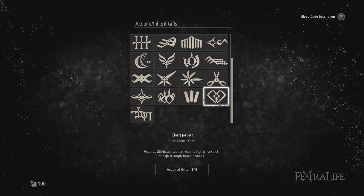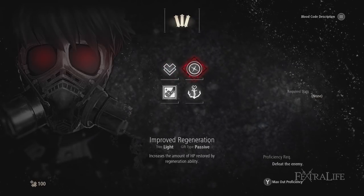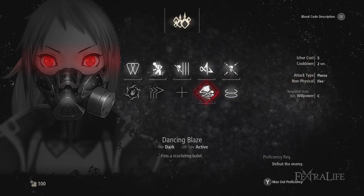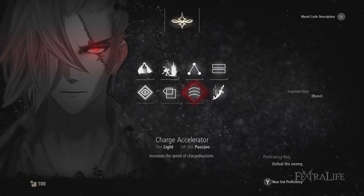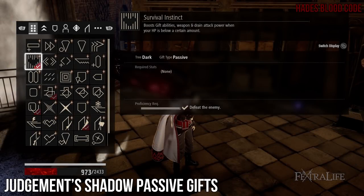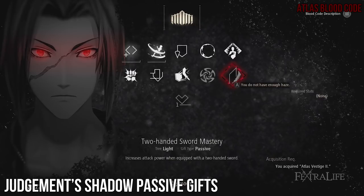Gifts initially can only be used with the blood code that they are part of, but as you use them in combat, you will master them and then you can use them with any blood code. There are both passive and active gifts, and I'll cover which are good in both categories for the Judgment's Shadow build. You can only have 5 passive gifts equipped at one time and 8 active. Let's begin with the recommended passives first. Survival Instinct: this passive increases your damage if you're under 50% health — it works here because you aren't anticipating being struck. Two-handed Sword Mastery: this passive will buff your sword's damage, so slot it and use it.